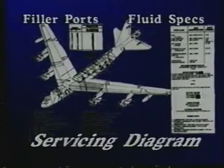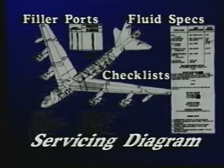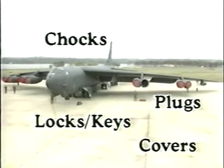The servicing diagram shows all the various filler ports and lists fluid specifications and their NATO equivalents. Section two contains checklists which outline your strange field procedures. With the whole crew pitching in, such tasks as installing wheel chalks, landing gear down locks and bypass keys, duct plugs, and pitot tube covers can be knocked out in no time at all.